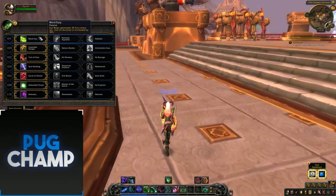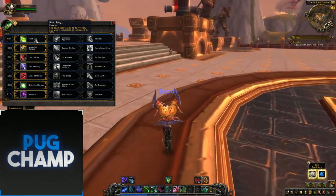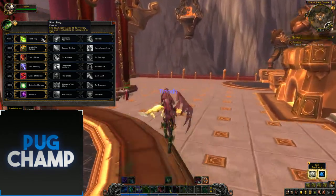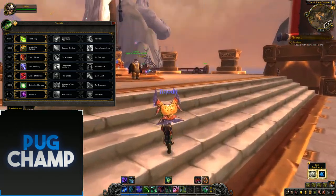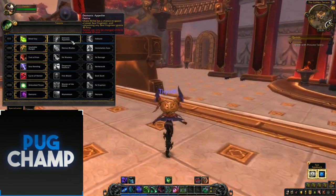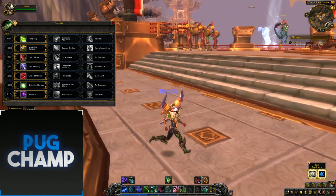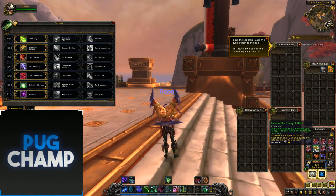The first set of talents are basically the same. Blind Fury — Eye Beam generates 35 fury every second and its duration is increased by 50%. You want to be taking this in all AOE situations, so for dungeons and leveling I'd suggest Blind Fury. For single target, go Demonic Appetite because you're going to be utilizing your soul fragments and using Chaos Strike on global cooldown so much.